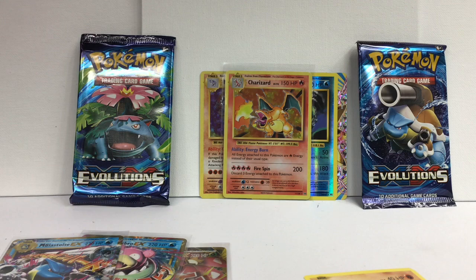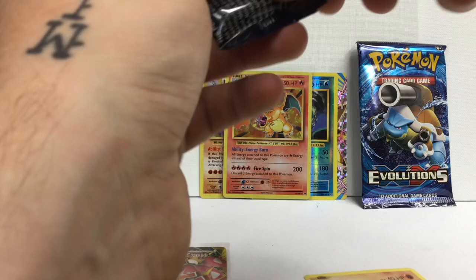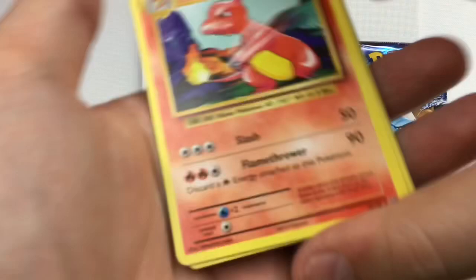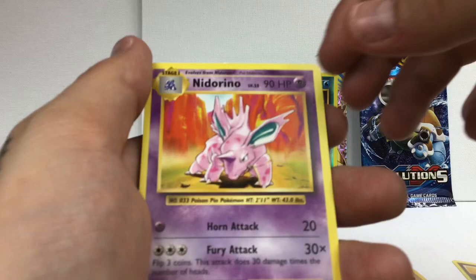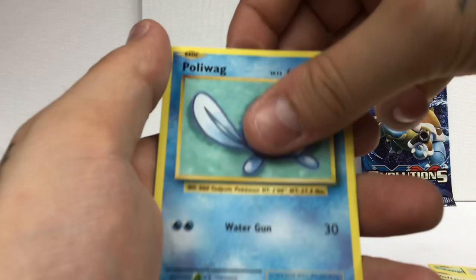We got really good pulls guys - I'd be surprised if we get anything else really good after this, but here's to opening. One, two, three - oh Charmeleon, we haven't seen that card yet! Professor Oak's Hint, Nidorino, Tangela, Rapidash, Weedle, Voltorb, Poliwag. The reverse is a Charmander - okay okay okay, and Far Fetched! Goddang, guys - okay, last pack!